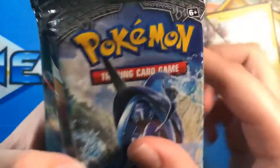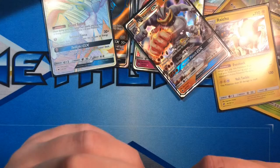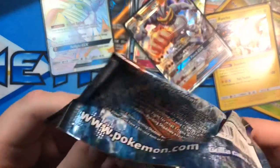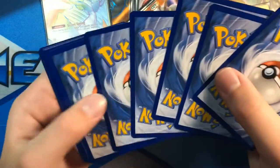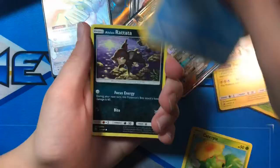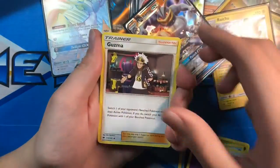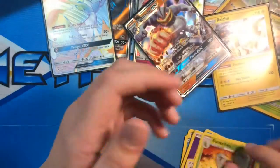Eleven packs to go. Caterpie, Panpour, Rattata, Mudbray, Magikarp, Energy, Ayaka Guzma, Solrock, Plumeria, Toxicroak which is a rare, and a Butterfree.